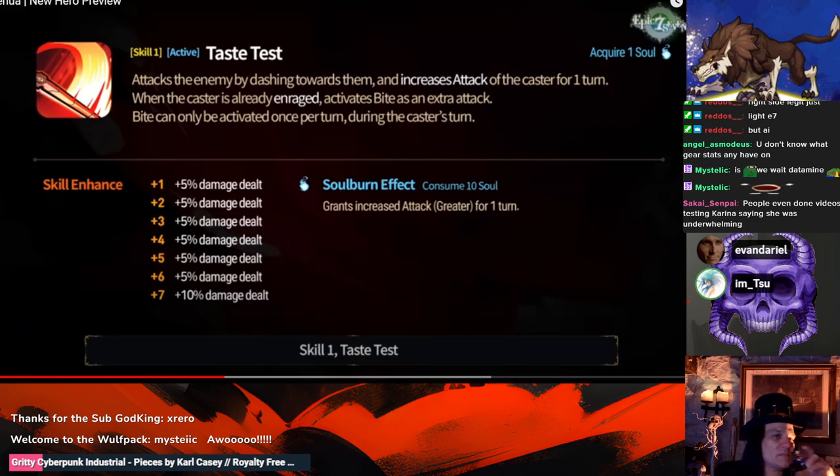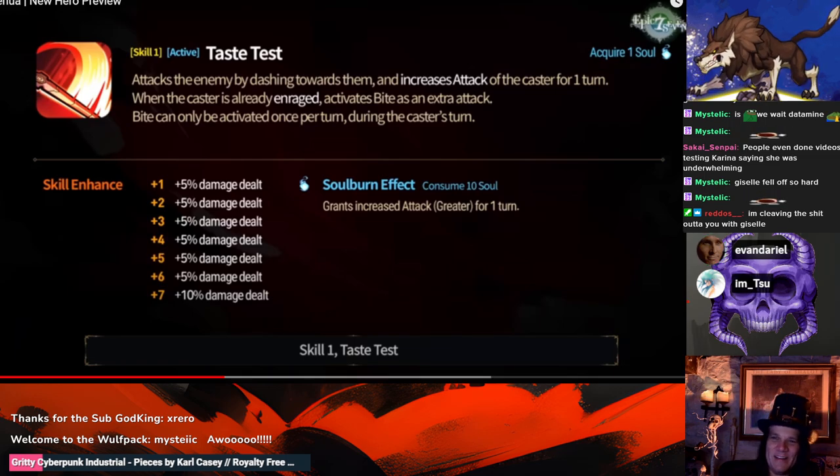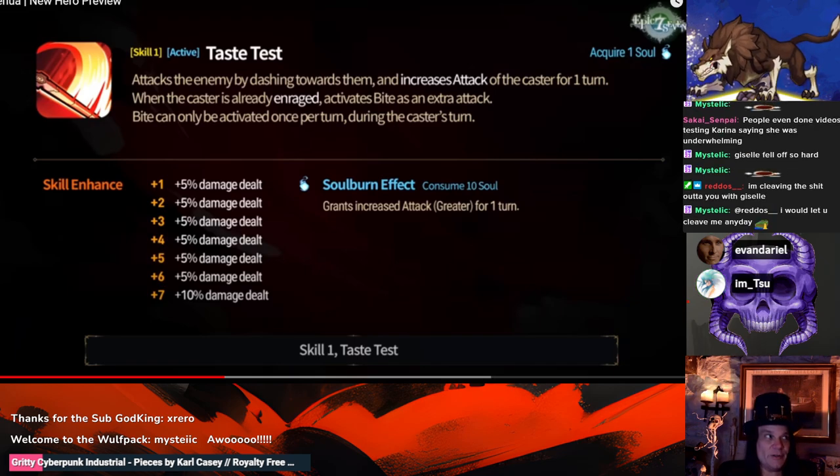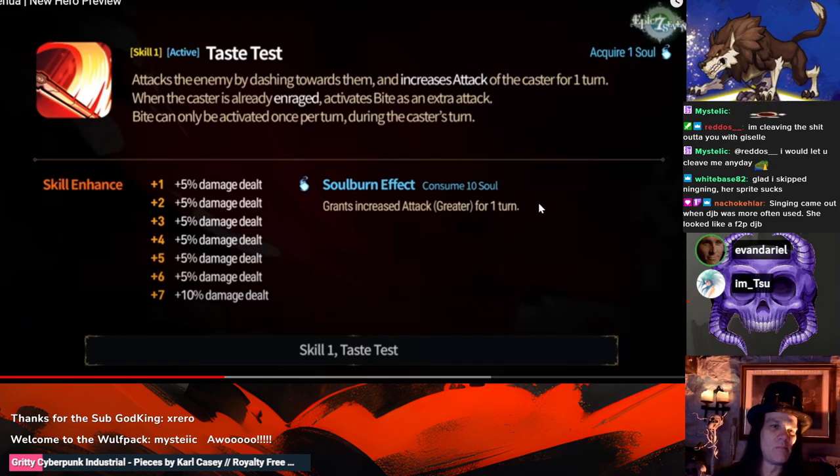When Aespa came out there were only two Aespa girls I thought were usable: Winter and Karina. Winter was worse than I projected, but still at least usable. I thought Karina was ridiculous — I was in the 'Karina doesn't look good' camp too, I'll admit. I said Giselle was absolutely terrible; she's just a crappier Ludwig for people that really hate Ludwig. She's still one of my highest gear score units — I have like a 465 gear score Giselle.